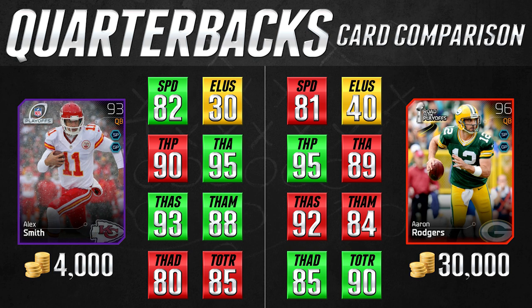So with these cards, you need to consider what matters to you. If you throw the ball deep a lot, Aaron Rodgers is clearly the better card. But if you typically throw shorter to medium range passes — up to 20, 25, maybe 30 yards — Alex Smith is still going to get the job done at only 4,000 coins. I think he might be the best value card out of all the quarterbacks we've shown today. Even if you don't like him, you can sell him and only lose about 400 coins. For the most part, I think most people are going to really like this Alex Smith card.